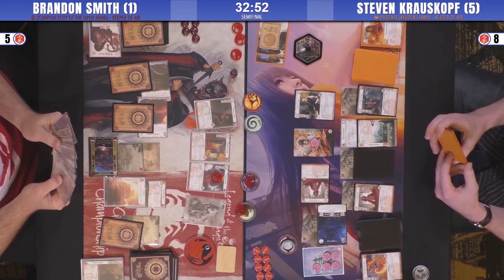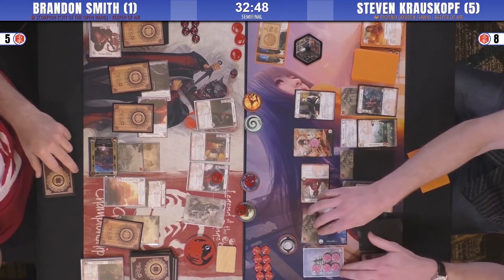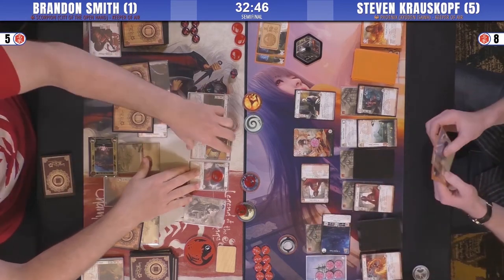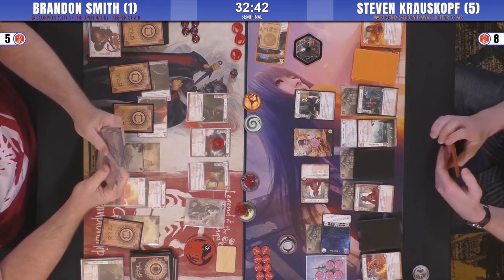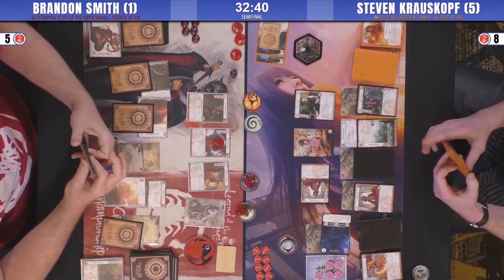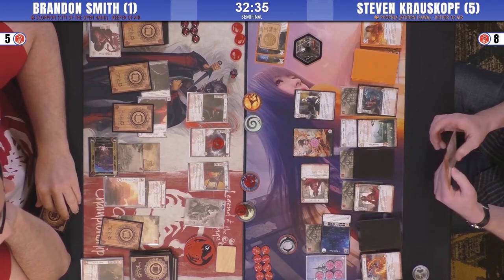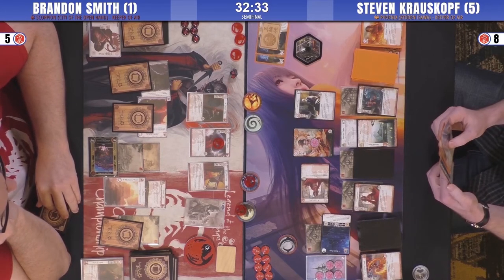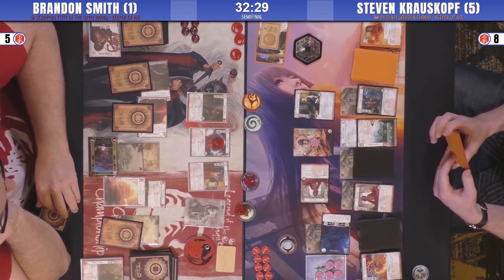Because she's worth a two — if you don't attack there's going to be two rings for sure. One of them might be Water, but that's still one ring you're getting — Void, Fire, or Air. That's all good, right? And Favor too, because it'll be three to four. So he's got only two glory standing — five. And you'll have five.